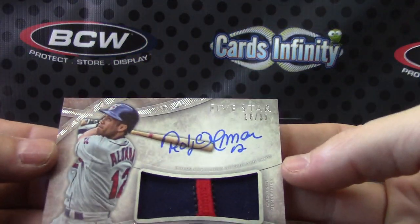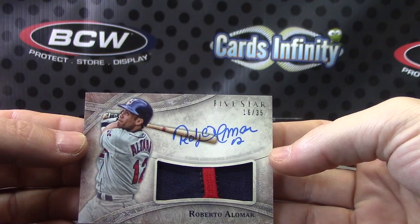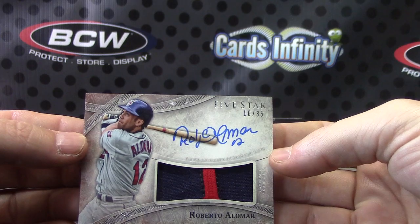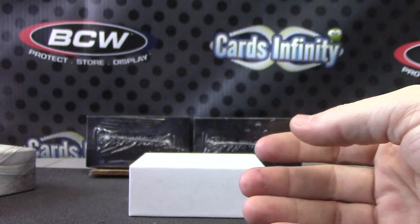Roberto Alomar — first patch card in all five star, second box of case number two, for the Indians. Roberto, good-looking card.